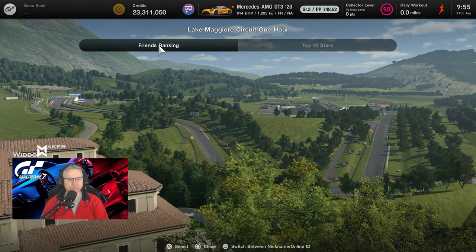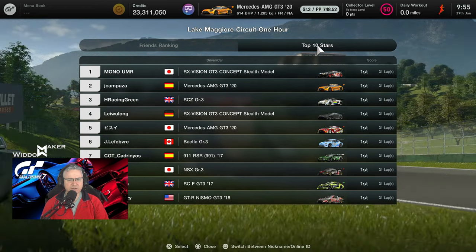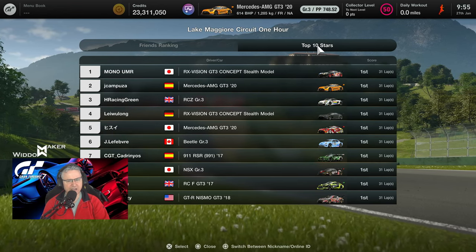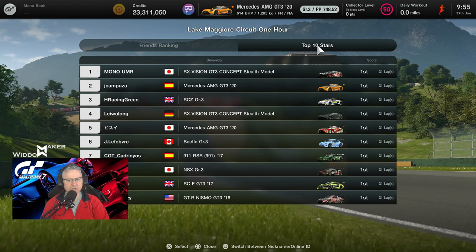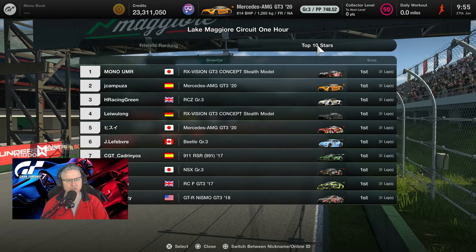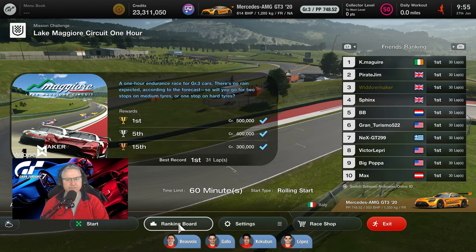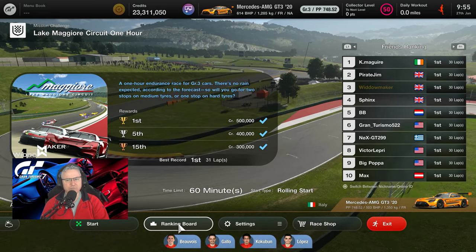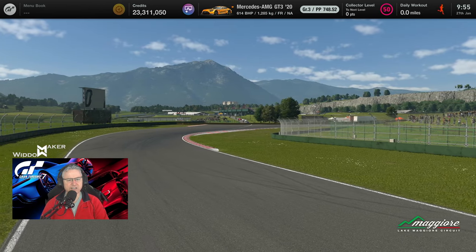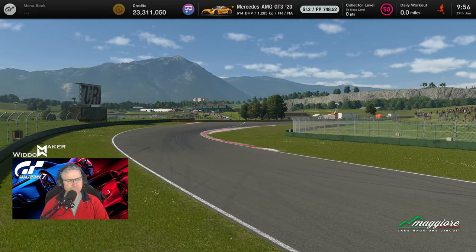Let's have a look at the ranking board. We can see we've all done 30 laps, with Mr. Maguire on top. The fastest guys are now pushing 31 laps — I've never made an attempt at hitting 31 because I don't think I'm fast enough. I haven't found the strategy that works that way. If you're first time doing this race, you've got to pick up the car you find yourself fastest with. On controller auto, if you can do 1:58s, you'll be good for this race.